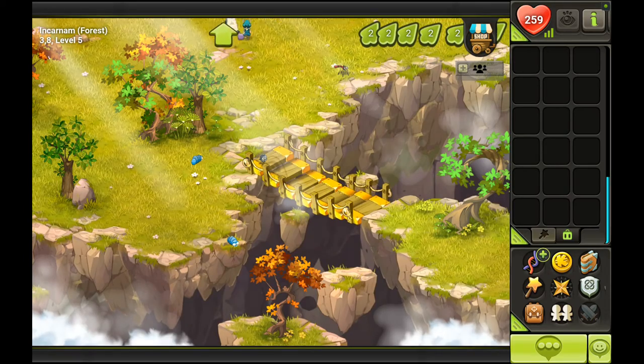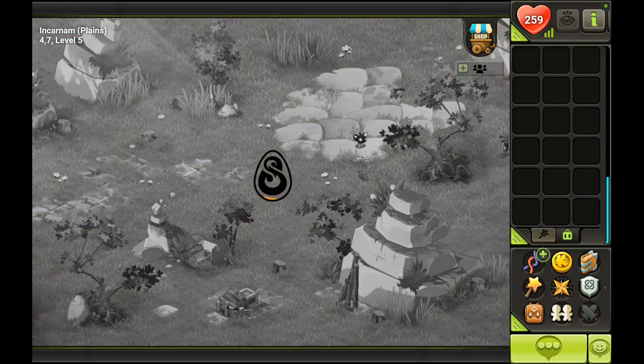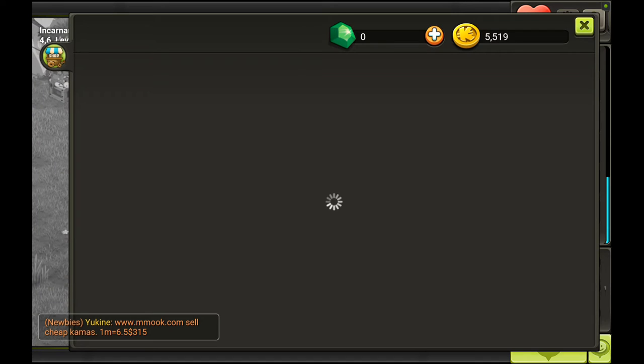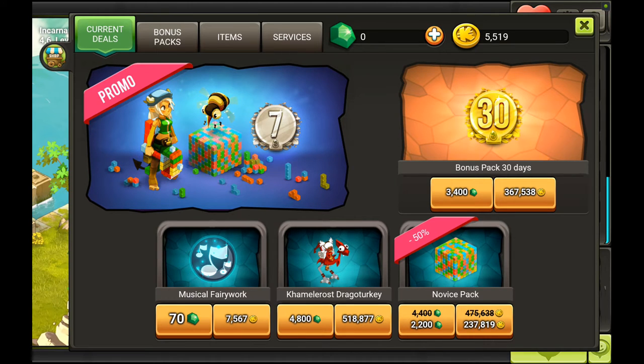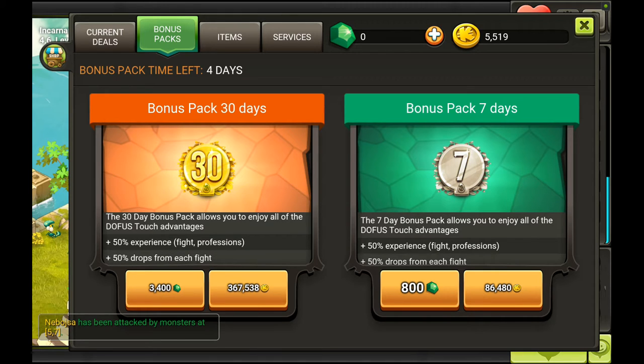I don't think I described the shop very well in my first video, probably because we had so much to cover and I didn't want to waste too much time on it. Looking at the shop, up top you can see your gold tokens and gold. On the left you can see the windows: current deals, bonus packs, items, and services. If we take a look at the bonus packs, you can extend your subscription by 7 or 30 days and pay with either gold tokens or gold. Like we said before, this gives increased experience and drops from each fight, as well as professions.